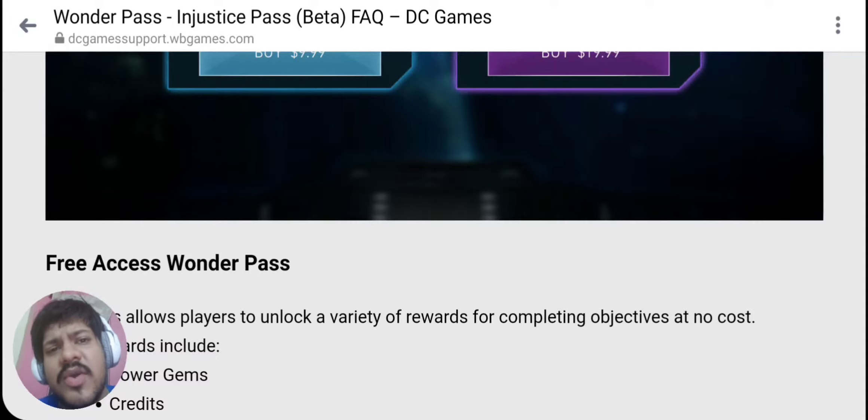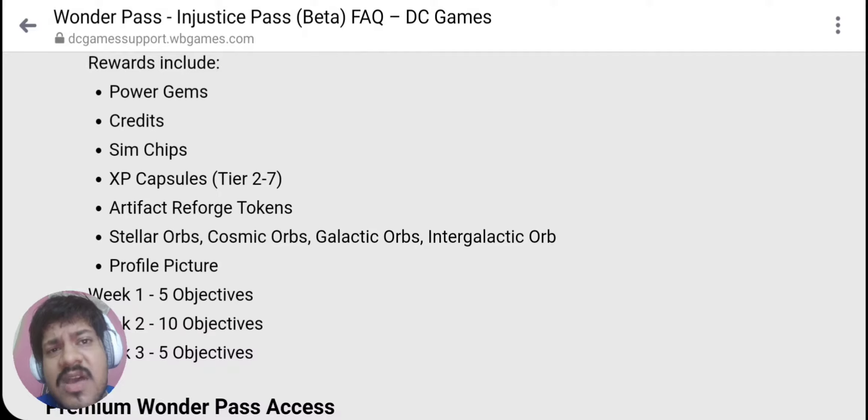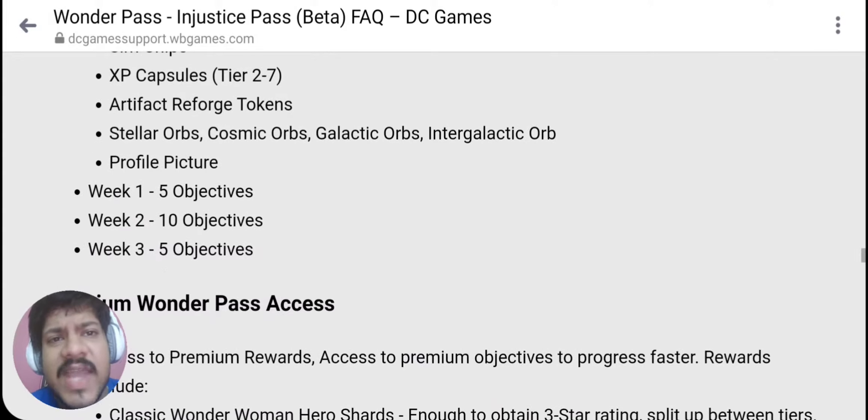You won't be able to unlock Classic Wonder Woman with the free access Wonder Pass. So what does the free access Wonder Pass provide? It provides power gems, quality gems, XP capsules tier 2 to 7, and artifact reforge tokens — which is a good sign since there is definitely a lack of artifact reforge tokens. Without them you can't get perfect rolls on strong artifacts like the Allblaze or Beta Club. You also get Stellar Orbs, Cosmic Orbs, and a profile picture — with 20 objectives and three weeks to complete them.